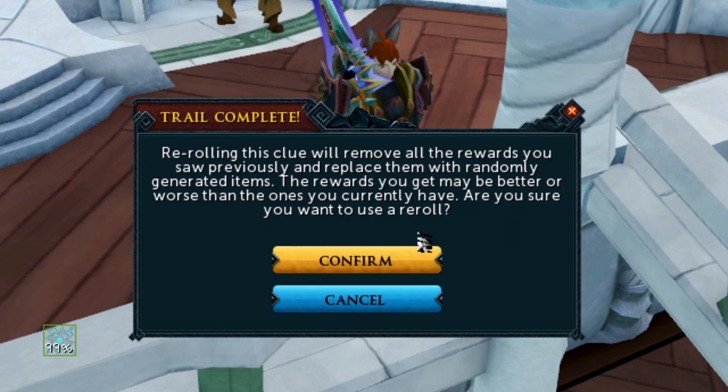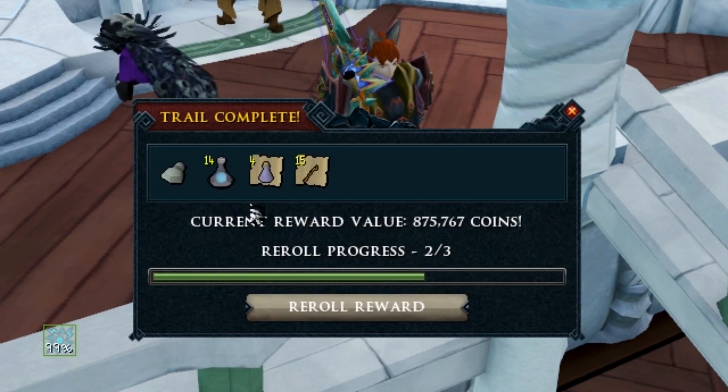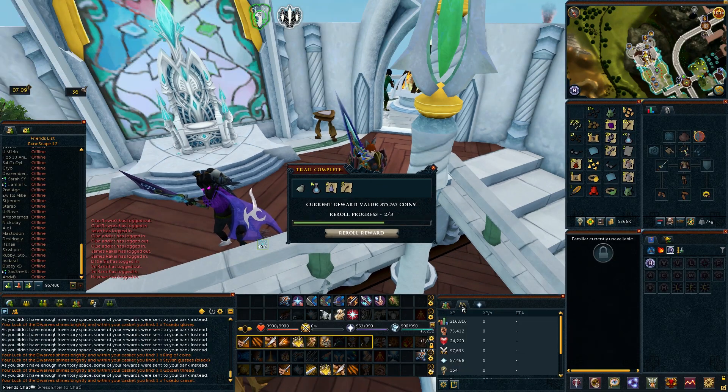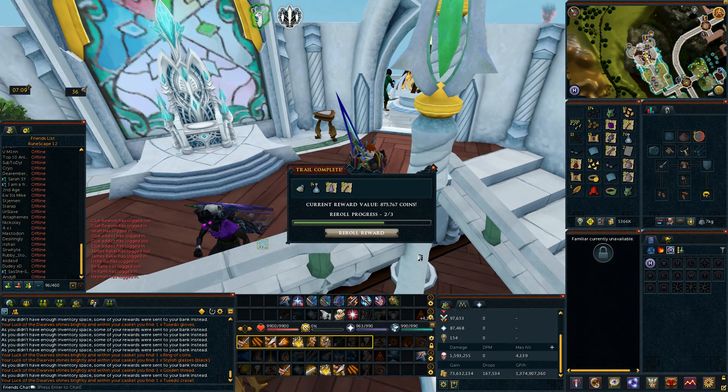Okay, what do we reckon? Do we reckon some sort of unique? I reckon no. Let's hit it. Nah, just a fortunate component and a couple of other commons, but totally. And that's 875,000 GP, so not bad whatsoever.